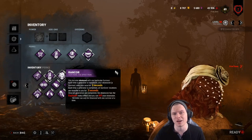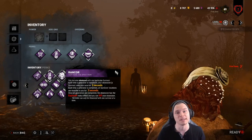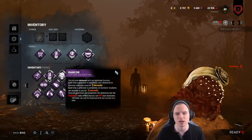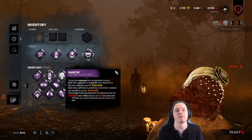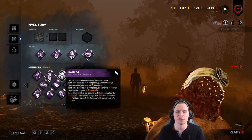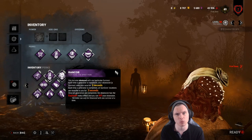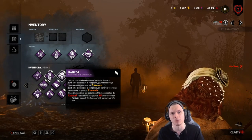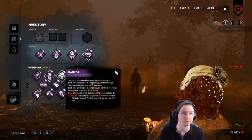I prefer prolonging the game so everyone gets more blood points and has a better time. Running Discordance and Barbecue gives me enough information — I don't need more. The reason I run two information perks on my main build is because I don't want any downtime. I want to know where I'm going and when — much like my Huntress build where I run Discordance and Thrilling Tremor for situational awareness rather than running Whispers.